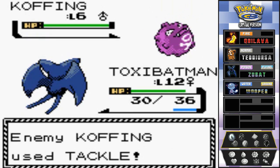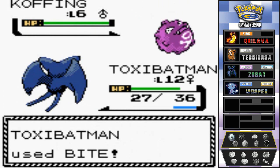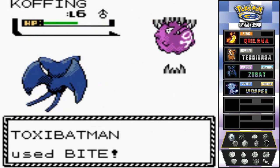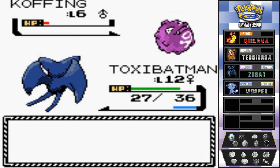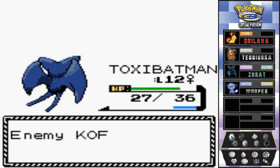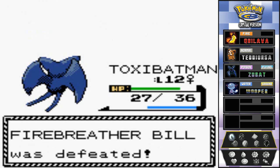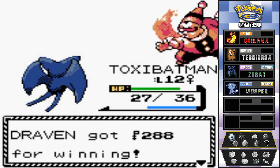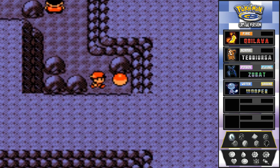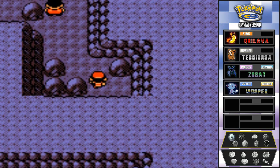Let's go with that bite attack - it makes him flinch, which is good. One more - hurt yourself, and it does! Toxic Batman you are the best. He says he flamed out - you pretty much did. Moving on, grab this item - another Great Ball, very cool.